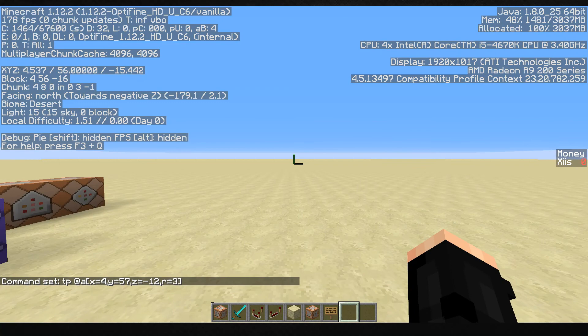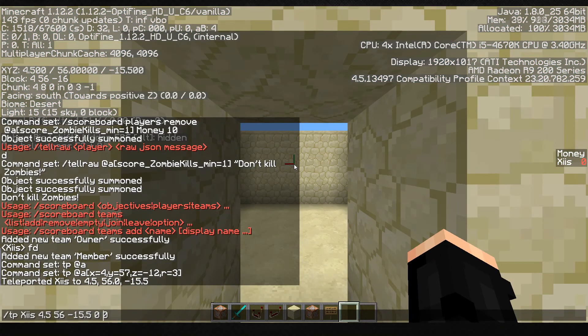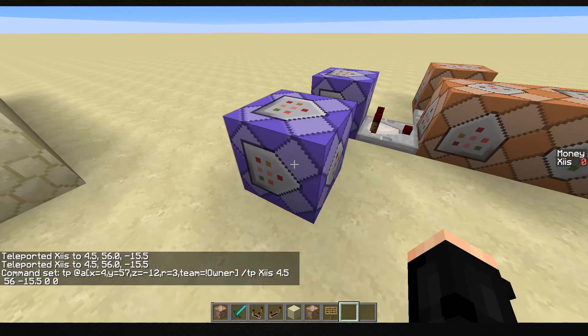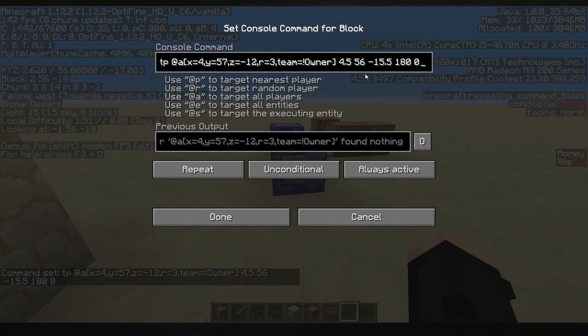We set the teleport destination to 4.5, 56, minus 15.5 with facing 180 zero so they're facing out of the building. Then we add the team selector - team equals not owner - so if your team is not owner, you get teleported out.